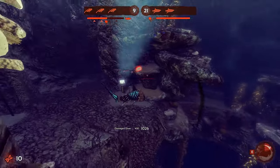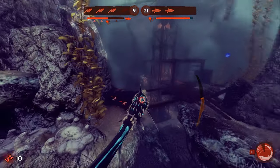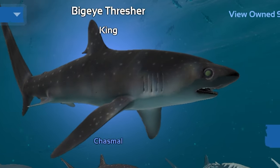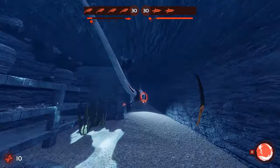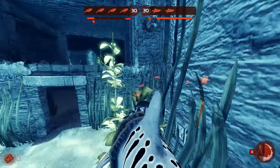Have you ever wanted to slap some divers into oblivion by Fus Ro Dah-ing their asses into any object or wall? Well look no further because the Big Eye Thresher, while being the most complex shark to master, is definitely one of the most fun sharks to play and is a great addition to your roster in knowing how to shark.